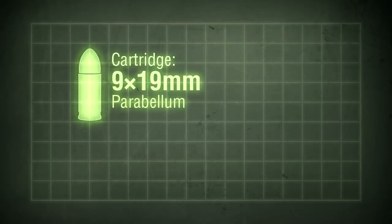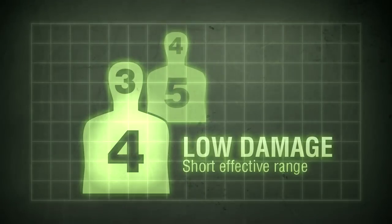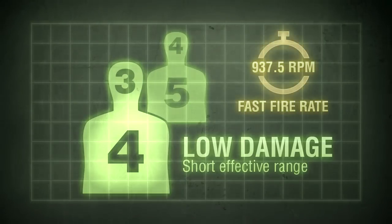The Uzi fires the 9x19mm Parabellum cartridge, fairly typical for an SMG of its era. Magazines are of a standard box type, manufactured in capacities between 20 and 50 rounds. In Black Ops, default magazines are of a 32 round capacity. The Uzi is a low-damage SMG, typically needing four shots to kill at close range and five at a distance. Rate of fire is high, at 937.5 rounds per minute, on par with most of the low-damage SMGs.